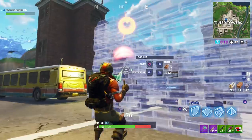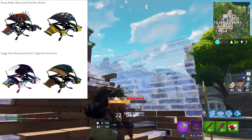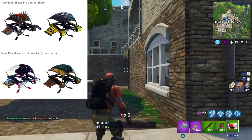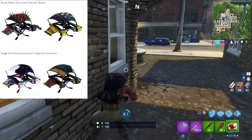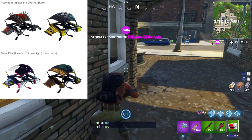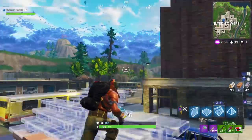Next we have four new gliders. We have the Rusty Rider, which is epic, and the Checker, which is rare. They really need to up their glider game — there have been some crazy ones like the bear one and the dragon, but those cost a lot of money. Gliders should probably be cheaper than regular skins since you only use them at the start of the game and when you hit a launch pad. Next is the Stage Dive, which is rare, and the Storm Sigil, which is uncommon.